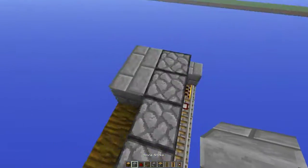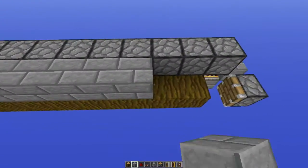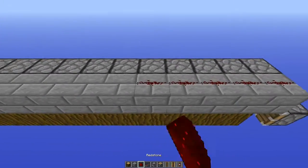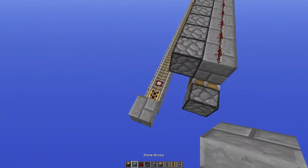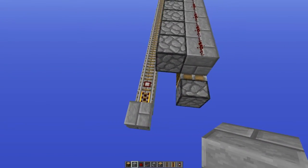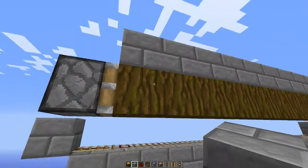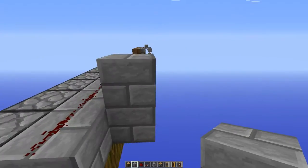Next we need to add blocks on top of this jungle wood, and redstone on top of that all the way. Then we need to connect that detector rail to this line and this piston. We'll do it from here: go one block to the side and up from this block.